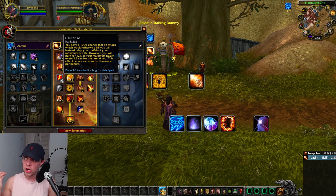We then have Cauterize. There's a 100% chance that an attack which would otherwise kill you will instead bring you to 40% maximum health. You will burn for 12% of your maximum health every 1.5 seconds for the next 6 seconds, however. So basically, this is a get-out-of-jail-free card, but you are going to need to receive some healing after it.